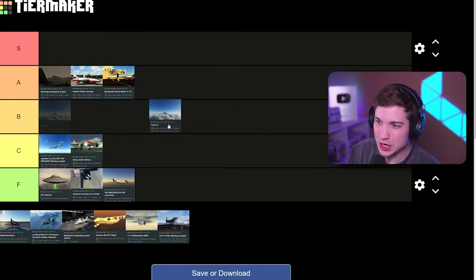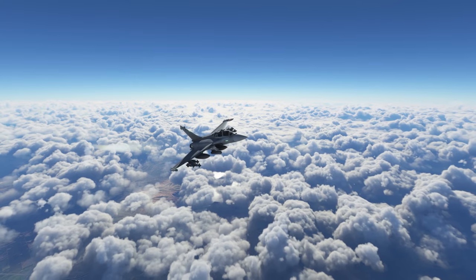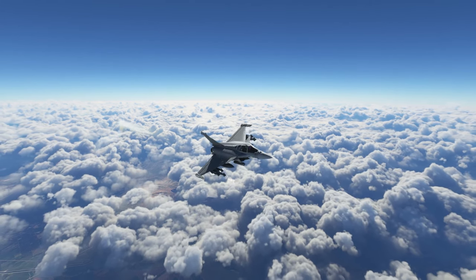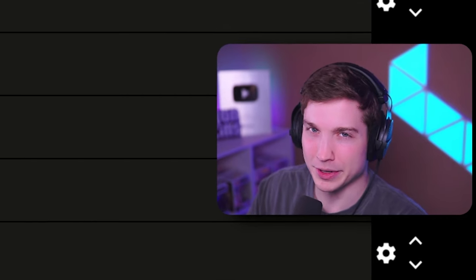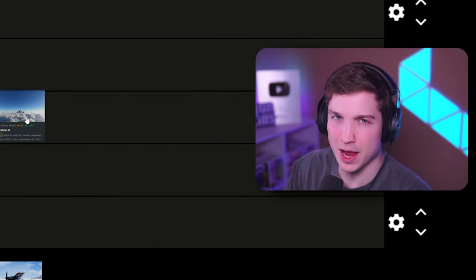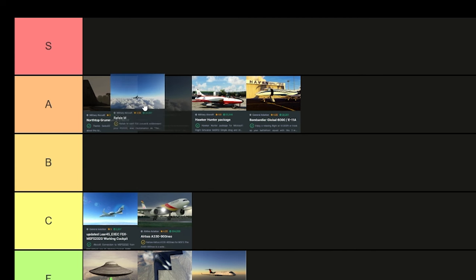The best freeware fighter, in my opinion, is the Rafale — it's so cool. I love this plane in real life. The model looks absolutely amazing. The cockpit isn't even that bad. Usually with freeware the cockpit looks horrendous, but the cockpit on the Rafale is not too bad. The Rafale is very cool in real life and it's very cool as a freeware. I hope we get a payware version eventually that's even better. I'm gonna give the Rafale A tier and I'll put it right behind the B2 Spirit.